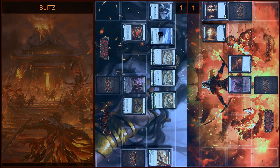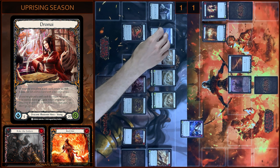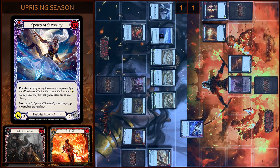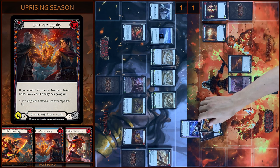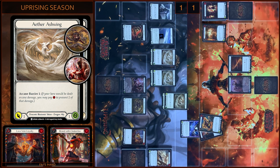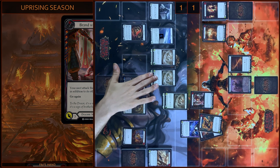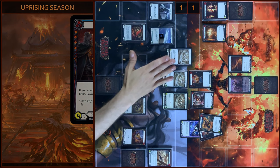I still have no cards in my hand so I pass my turn. I play Spears of Surreality, pay one, create Ash Token — five damage with go again and Phantasm. Block five. No reactions. I attack for one — go again and Phantasm. Block two. For one — block three. And it's game!